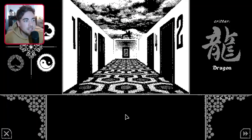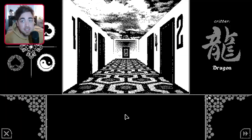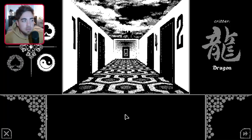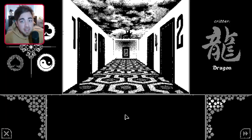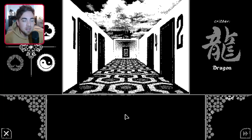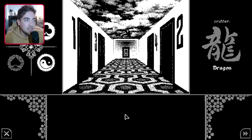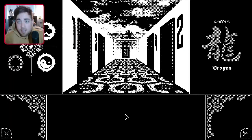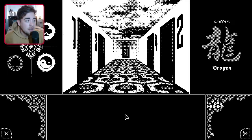Hey guys and welcome back to Critters for Sale. We're in Chapter 5, Dragon. We've got two talismans so far, picking up pretty much where we left off last time. I don't really remember what we did in that episode because it's been a bit, but I have looked up a walkthrough in the meantime. I plan on running through and finishing off the last couple of endings we can quickly grab, then pretty much dusting our hands with this game. So enjoy the video, drop it a like, subscribe, all of that.